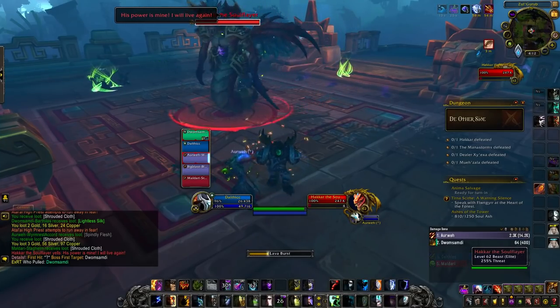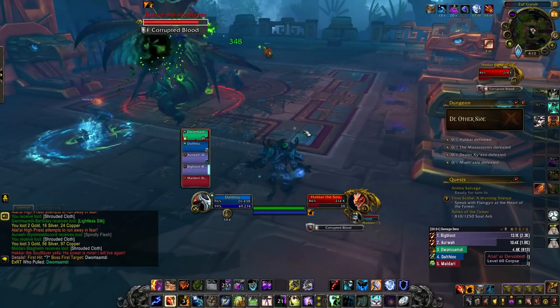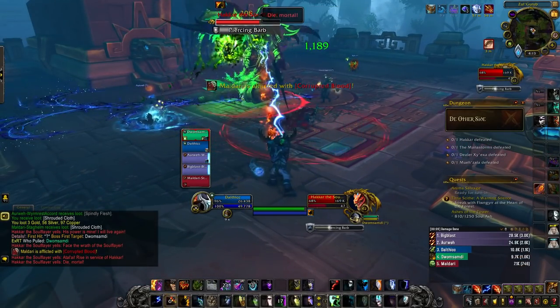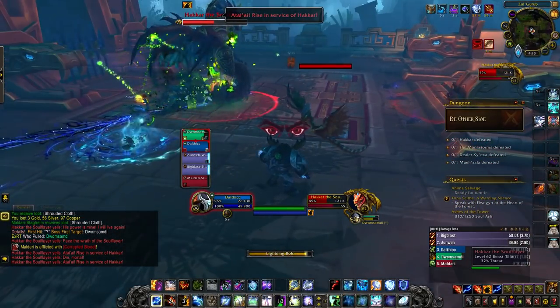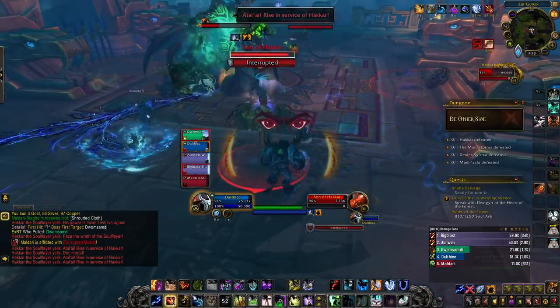The next dungeon is The Other Side, which is a dungeon that favors the Night Fae. Inside the dungeon you have urns that can be interacted with by Night Fae players, which will stun any nearby enemies. It is mostly used to deal with some powerful enemies inside of the trash packs, rather than something that might benefit for bosses.